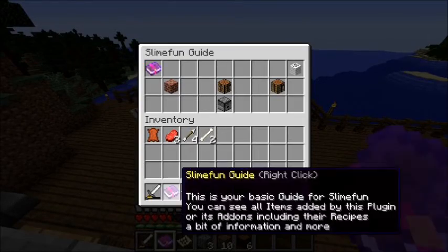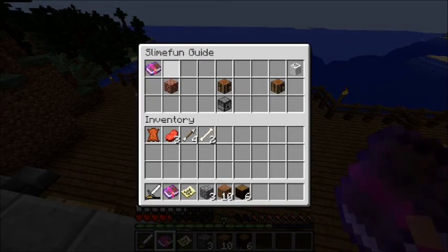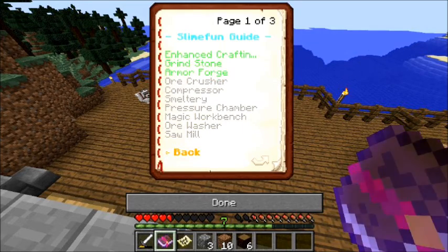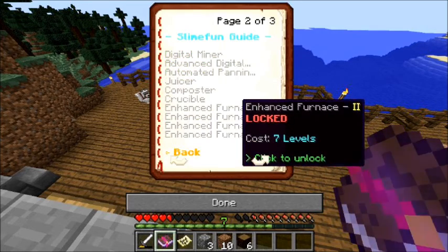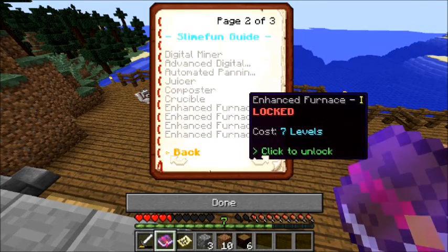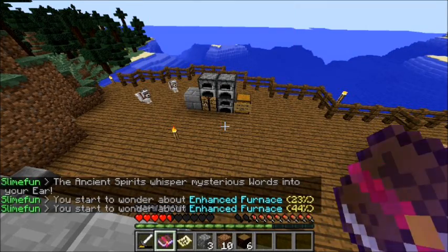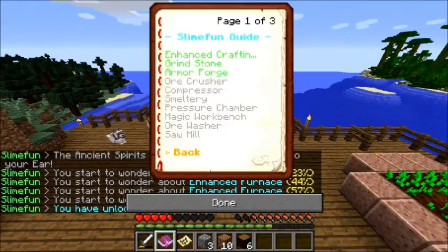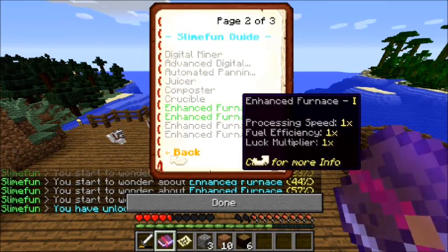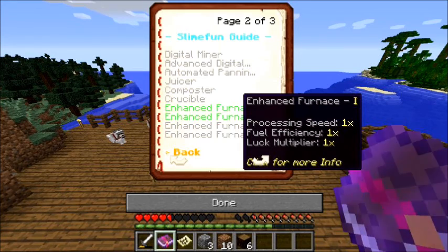There's something I'm really excited about unlocking — the enhanced furnace — which means you can get faster furnaces. All these recipes use levels to unlock, so you have to spend levels. I just spent seven levels to unlock one, and it actually locked one and two together.